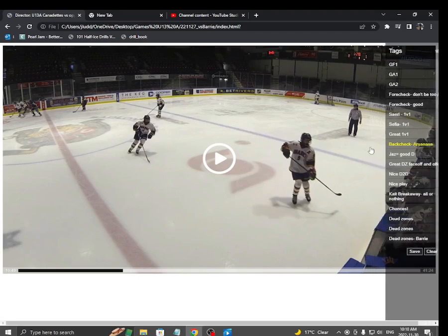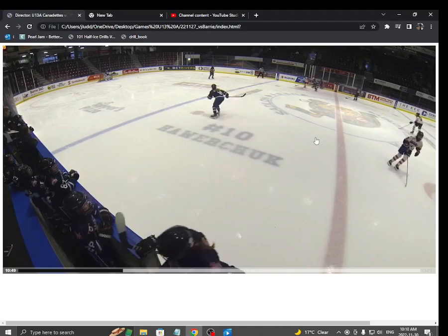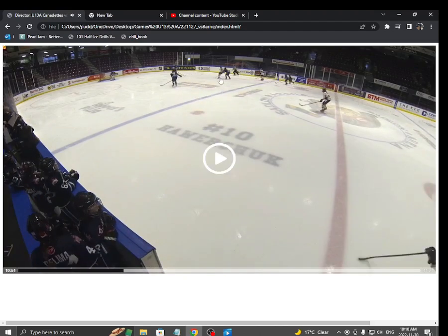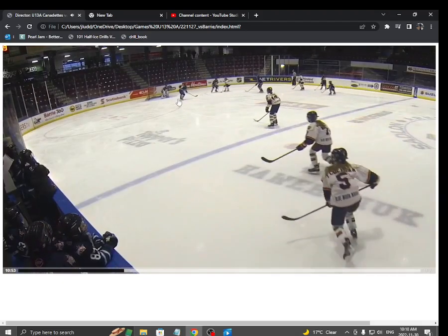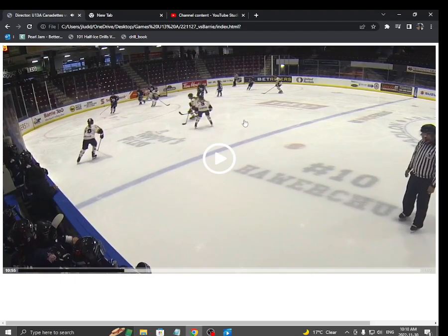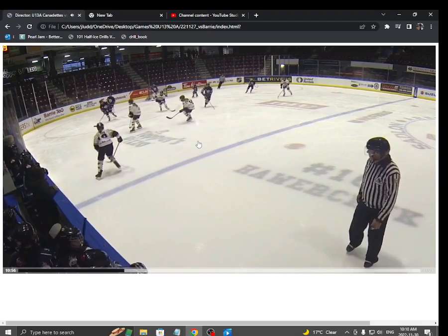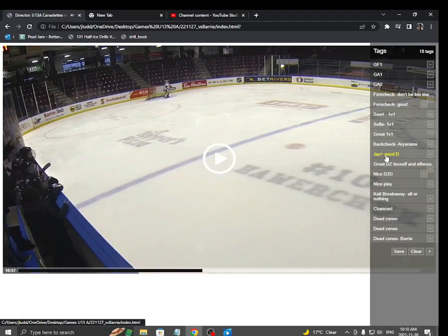We had some great back-checking. This is Arianna and Kate — it's actually the two forwards that break up this opportunity. Arianna skating hard back to the house with an active stick, Kate skating hard back to the house. And look who breaks it up — it's actually our two forwards off a clean breakout. Back-check hard to the house. Really good job. The puck is out, threat averted.